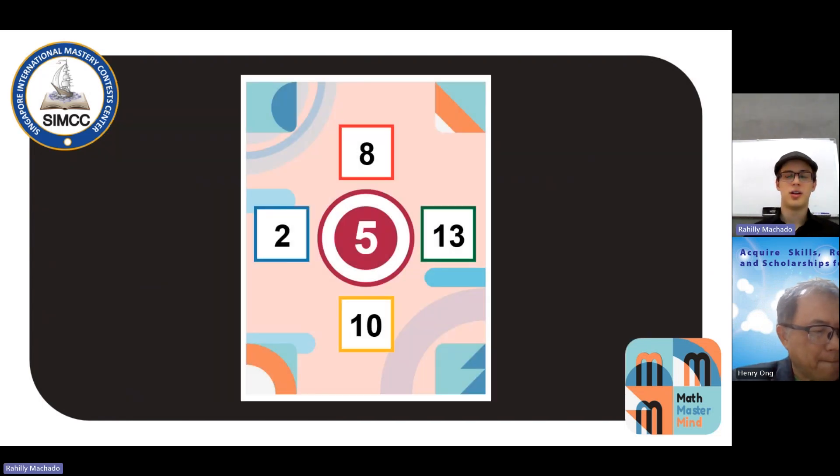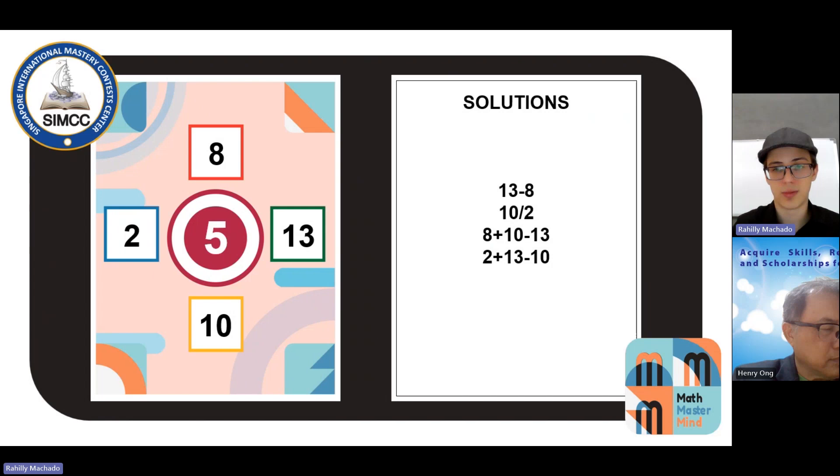Here on my card, I have a central number 5 and the surroundings 2, 8, 13, and 10. The first thing I notice is 13 minus 8 is 5 — it just naturally occurs to me. But I also have the number 10, so there's one more possibility: 10 divided by 2 equals 5. Take care because each card can have multiple answers — it's up to you which one you select.